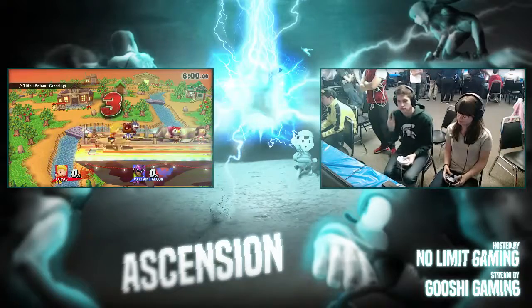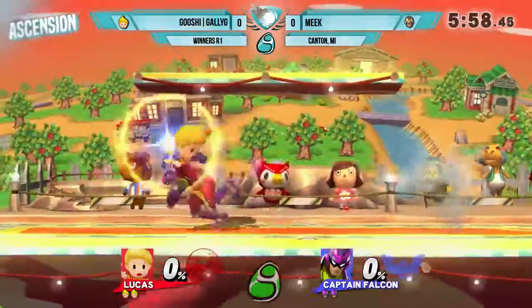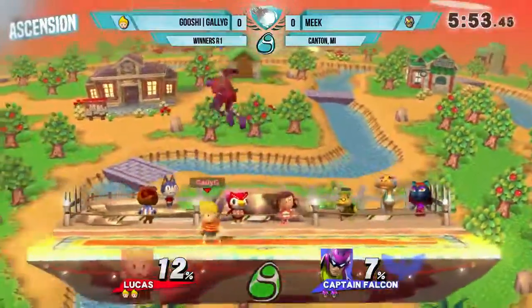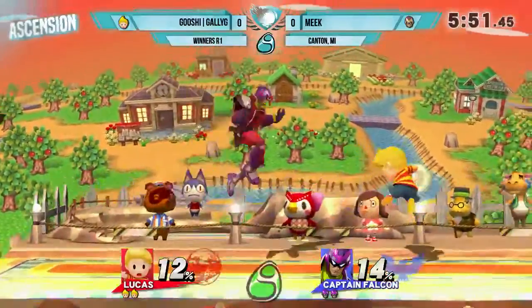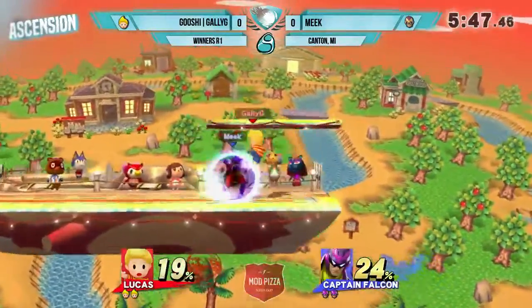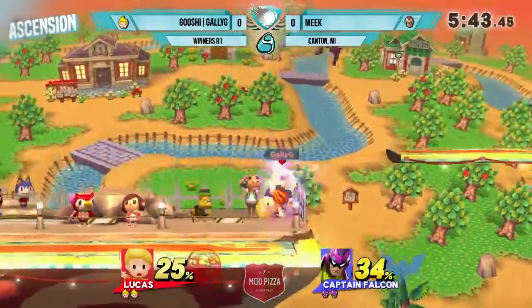Getting into it here on Smashville, Game 1. Lucas versus Falcon. What Lucas can do is retreating PK Fires, and as soon as Falcon gets close, unless he's dash grabbing, just shield and then get a shield grab. Because Lucas' shield grab combos are really good. So yeah, Lucas is going to want a lot of grabs here.